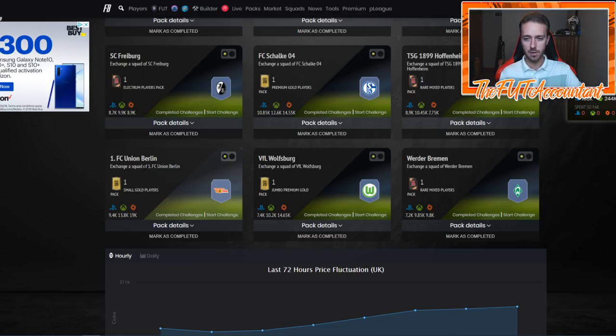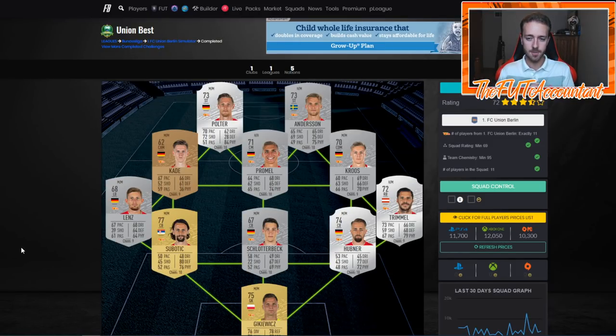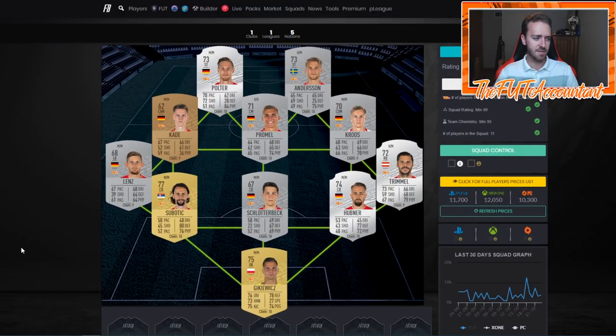You can take a look at a lot of these silvers in the leagues, especially the outside backs. This Lenz from Union Berlin is a great example of SBCs that cost a lot to do because they have silvers on the outside edge — maybe only one left back or right back in the team, and you need that left back or right back for chemistry reasons based on whatever formation they have. A lot of these SBCs require 11 players from the same team and 95 chemistry somewhere in that range, and some of them have a rating as well. This one has a 69 squad rating.